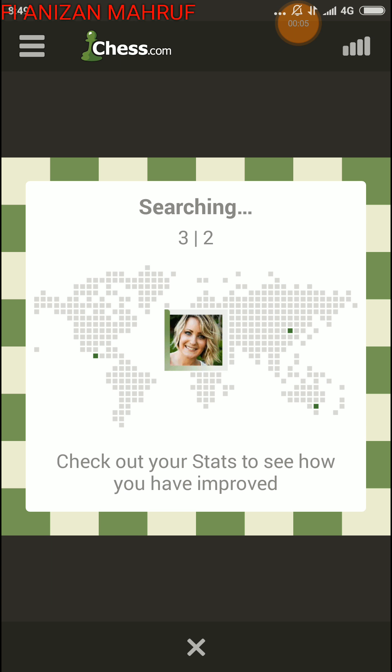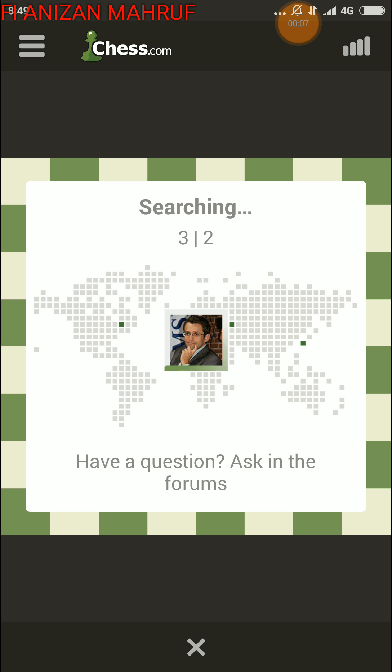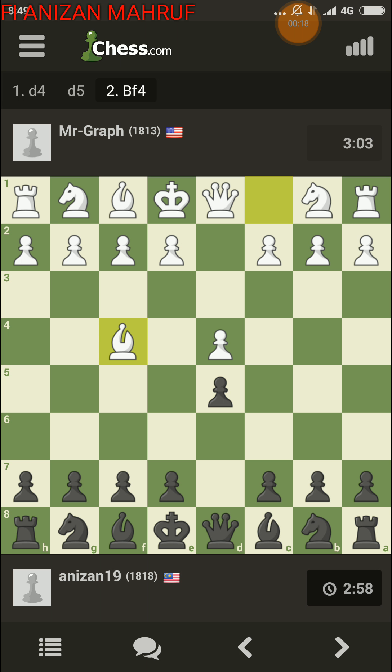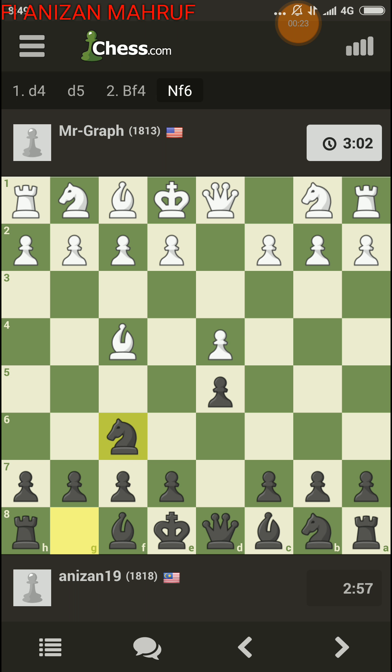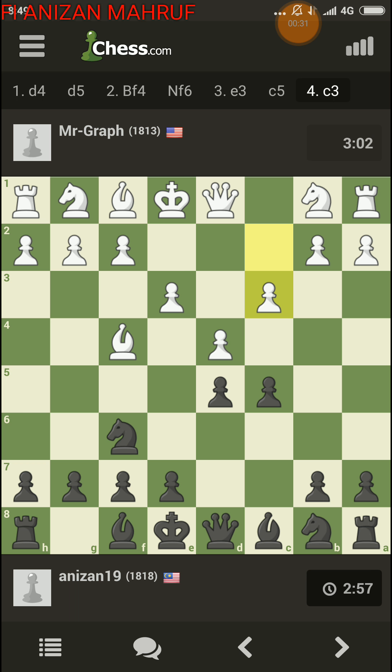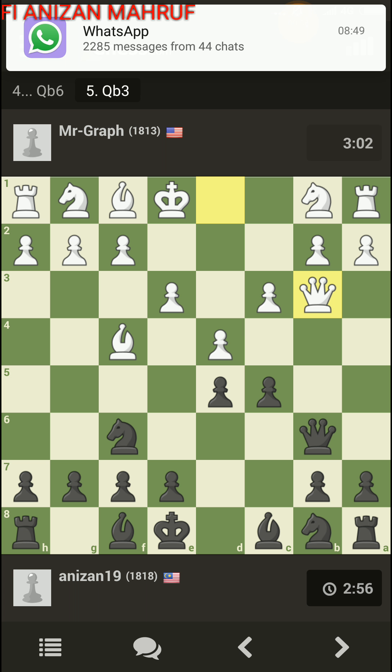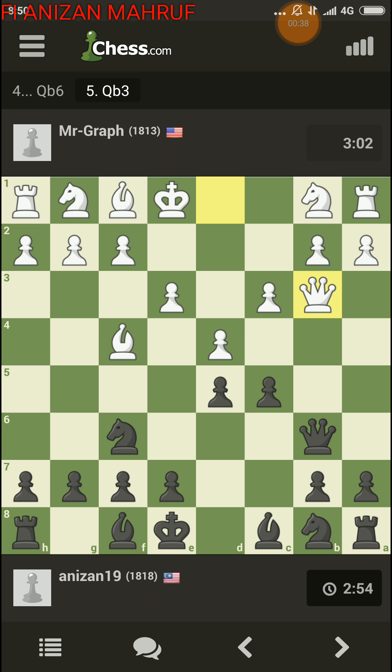Okay hi everyone, we'll play another game. I tried some new ideas in the London system this morning but it didn't work that well. He's playing London against me so I'm gonna play that C5 setup. Queen b6 — okay so he's playing that early as well. Let's play e6.